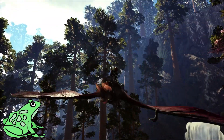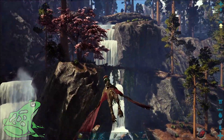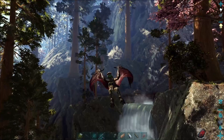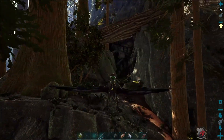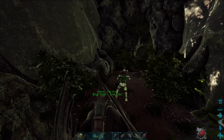Hey everybody, it's FatFrog and today on the Fjordor map of Ark Survival Evolved we're going to do some loot crate farming. We're over here by the redwoods and these two waterfalls and we're going to head over this way to the bug cave. We've got this little path and this little horizontal tree laying down above me.